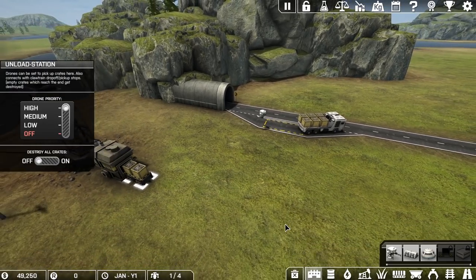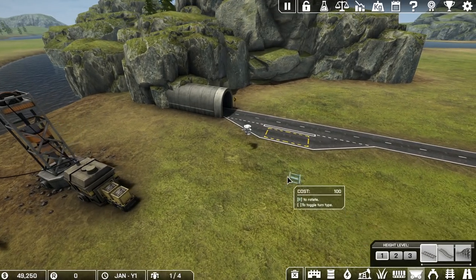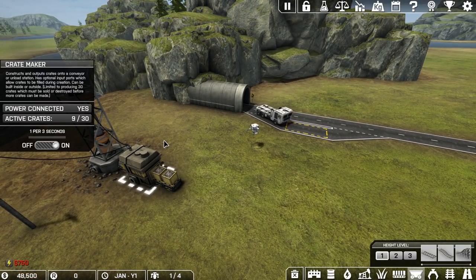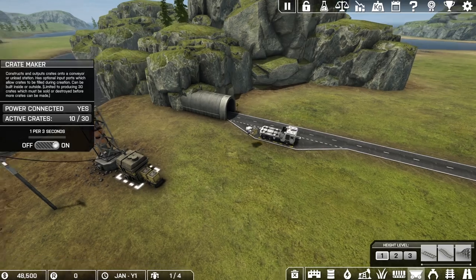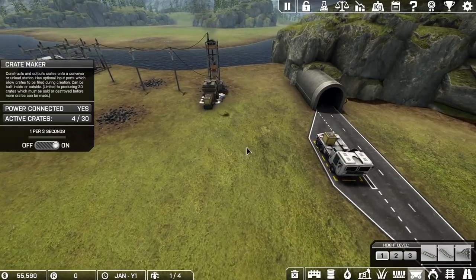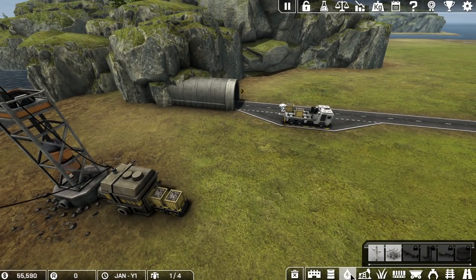We also have the unload station here, which is what this little drone is bringing stuff over to. I don't like this setup right off the bat — I think we're going to need more room in this area. We're going right to mine cart tracks because everybody loves mine cart tracks. By the way, when you sell stuff in this game you get 100% of the resources back right now, which is pretty beast.